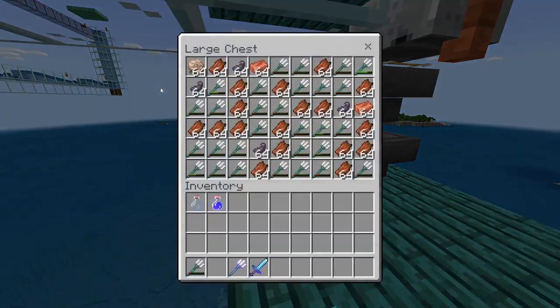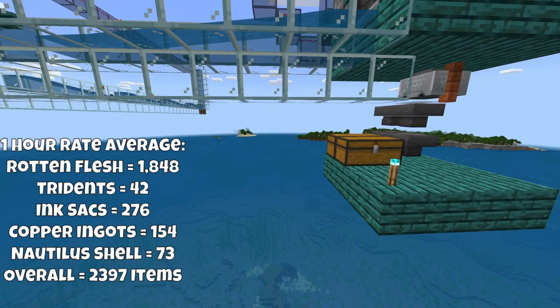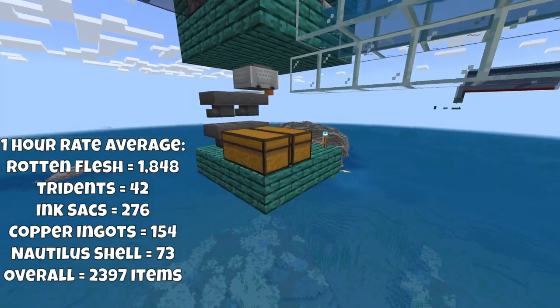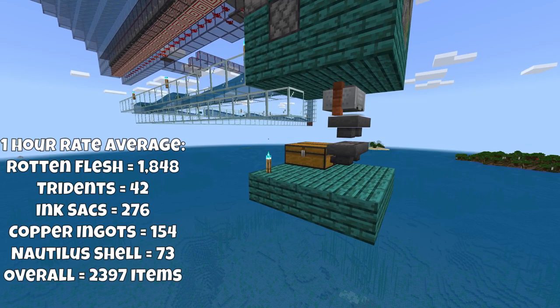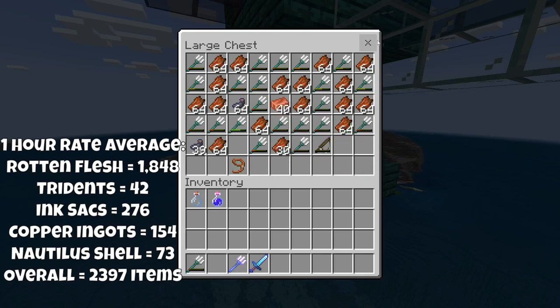So let's talk rates. I tested this many, many hours, and I was able to get an average of 1,848 rotten flesh, and I averaged about 42 tridents per hour. I was also able to get 276 black ink sacks, which is pretty sweet, and then I was able to get 154 copper ingots as well.